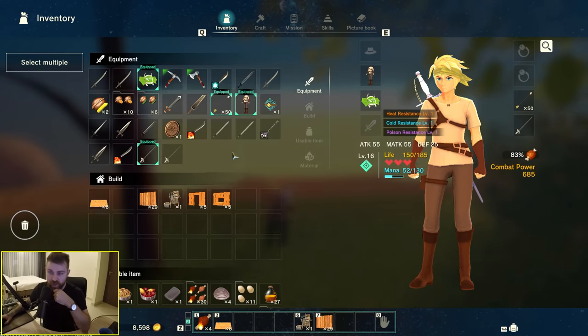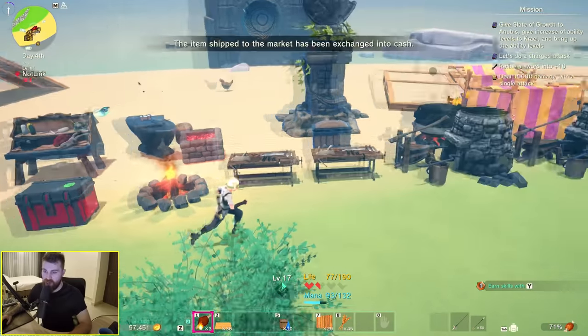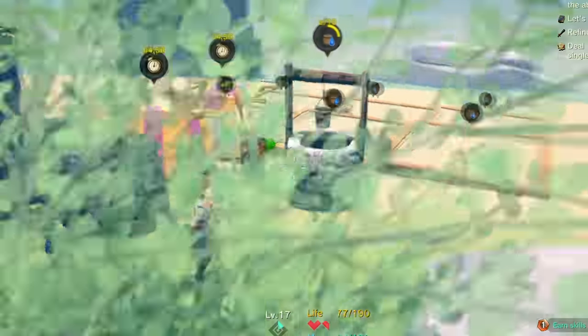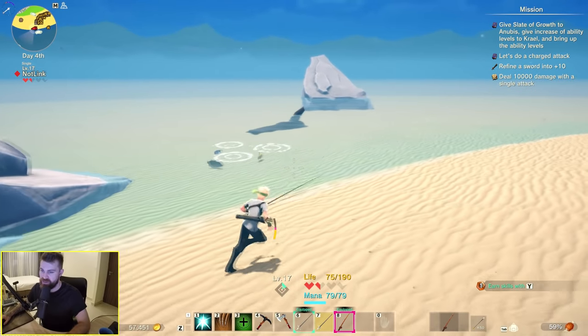My inventory is completely full. Got a bloody crocodile here — level 17. I've reorganized my island a little bit — it's functional. It looks pretty crap though. Something we haven't tested yet is the fishing — so let's give that a go.